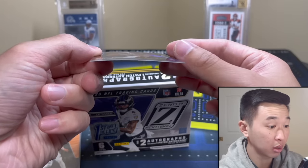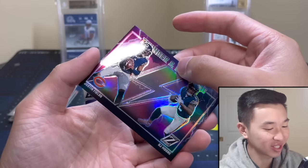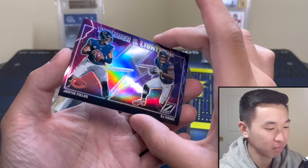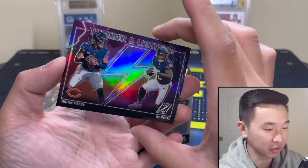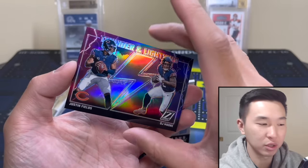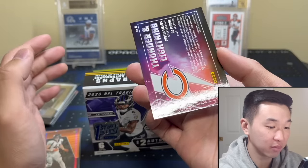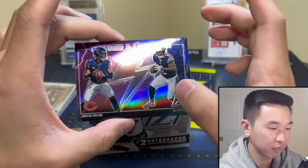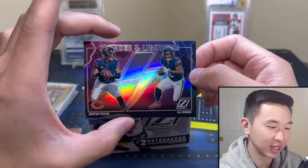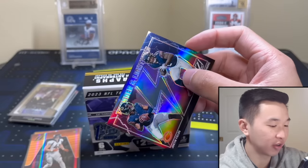Nice ben — classic chrome cards. We've got Justin Fields and DJ Moore. The interesting part about being so backed up on releases is that he's obviously no longer a Bear. They were a legendary duo and did a lot of winning together. Hopefully Caleb can do well with his new team. This card did not age very well — but hey, he spelled it right this time.